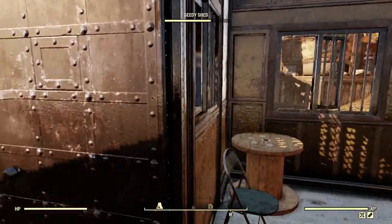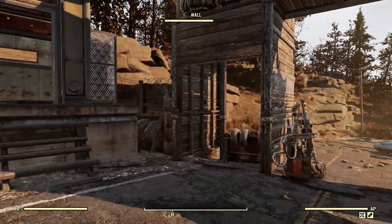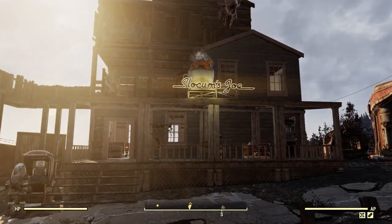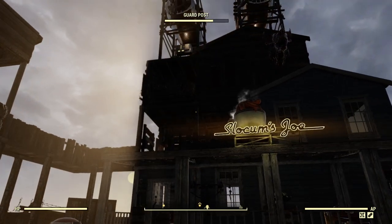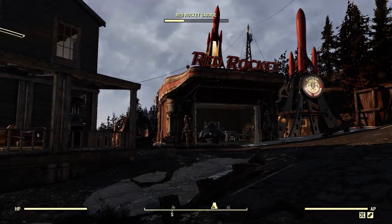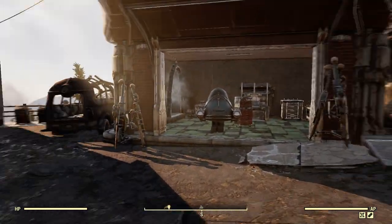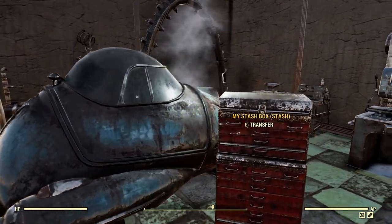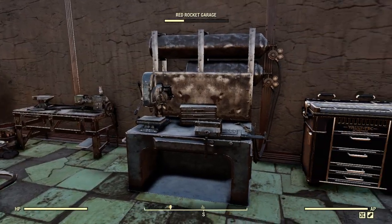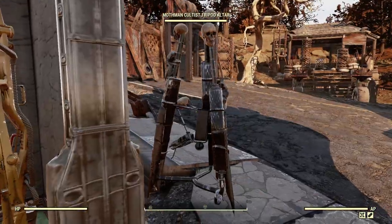So this is their quote-unquote guest house. And then you've got this main building here, which was, like I said, a pre-war Slocum's Joe, and you can see that they've added on to the top of it. And then we've got the Red Rocket garage over here, and the garage is basically where the workshop is — pretty standard workshop with all your workbenches in here.